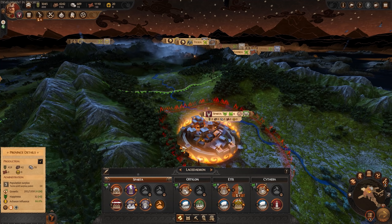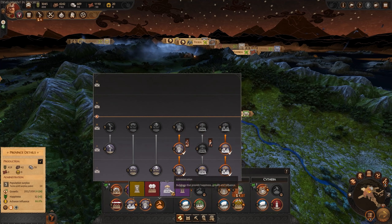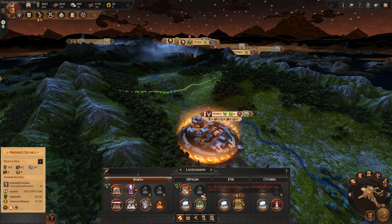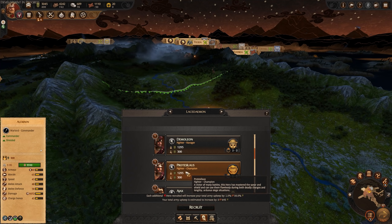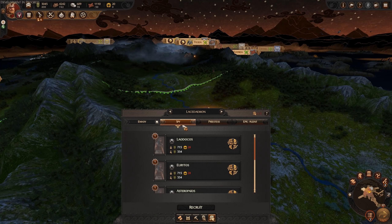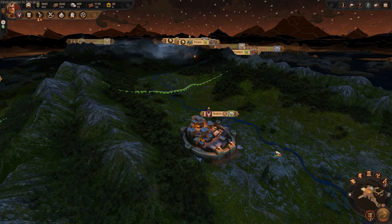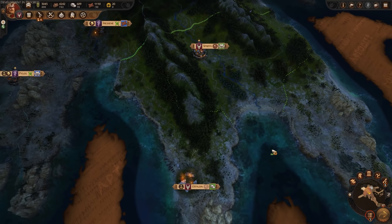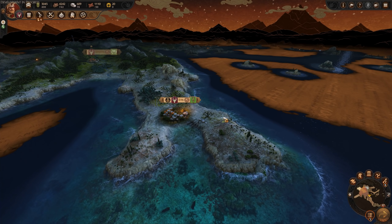For settlements themselves, it's all very familiar if you've played a Total War before — building chains work the same sort of way, focusing around those five resources, your favor to the gods, and recruiting new units. We have garrisons, a building browser, hero and general recruitment with different types: warlord commander, defender veteran, fighter ravager, fighter champion. You've also got your different agents — spies, priestess, epic agent, and envoys. All very similar to previous Total Wars.